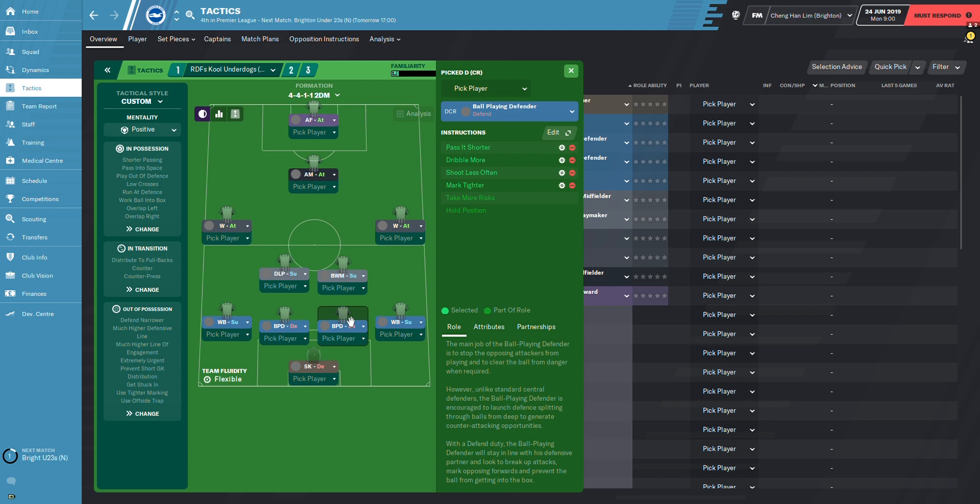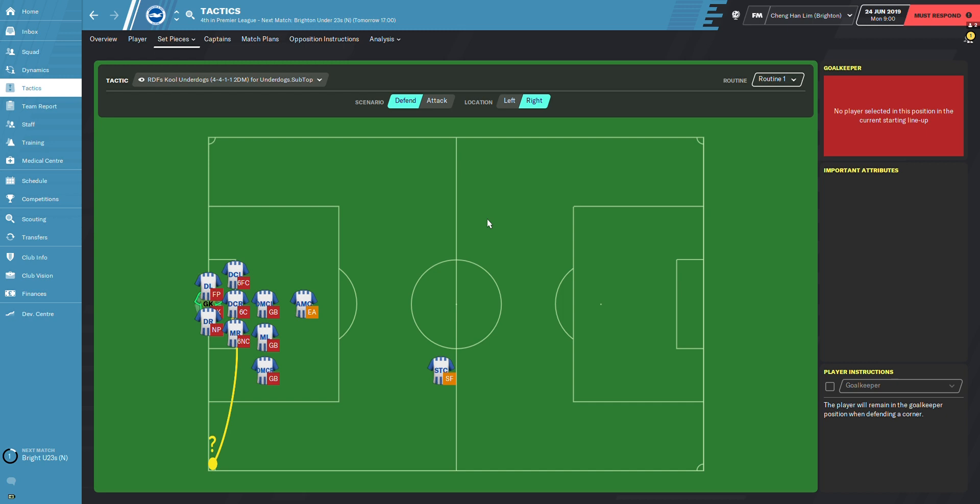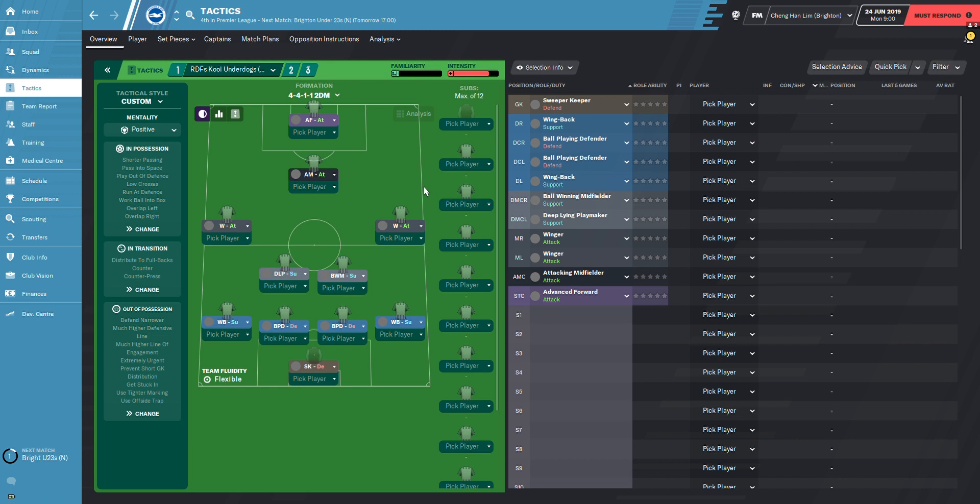The ball-playing defender on the right has pass it shorter and dribble more, while the left ball-playing defender has dribble less. Both have shoot less often and mark tighter. The super keeper has take fewer risks. That covers the defensive tactics setup and also the attacking corner tactics.